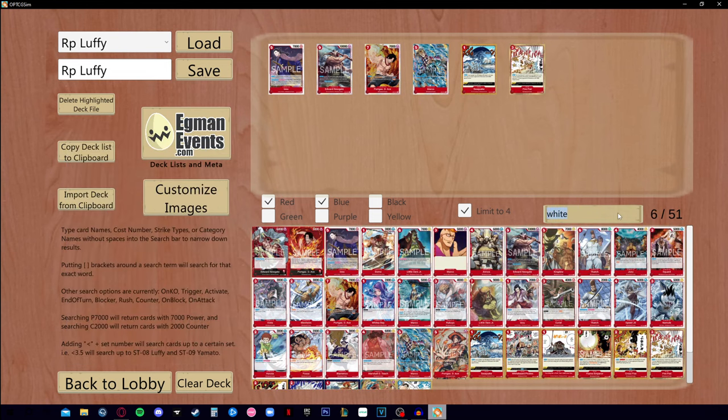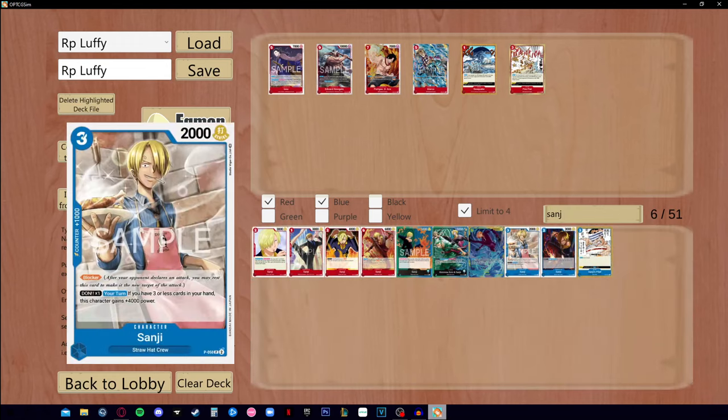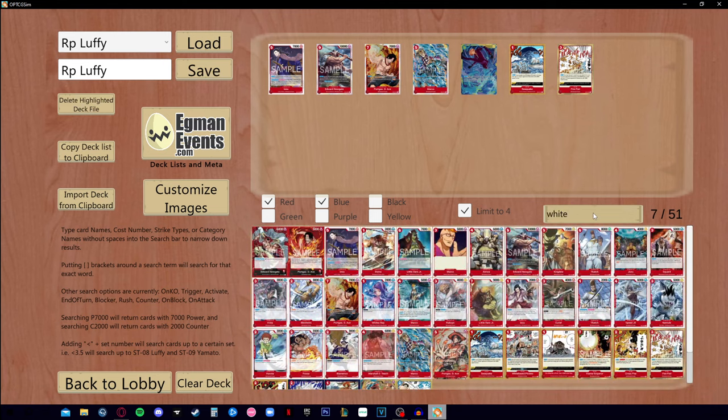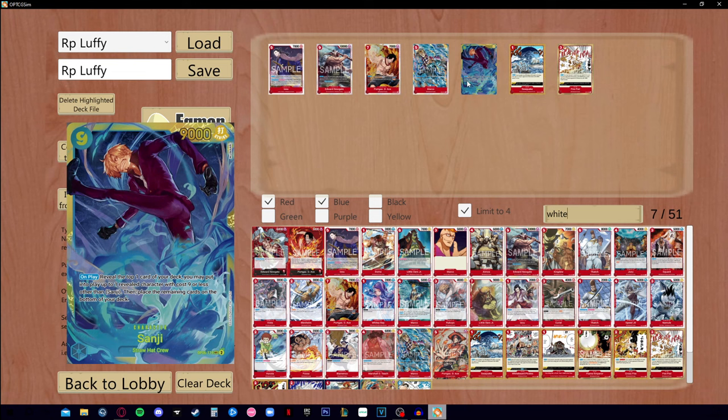For the spice, we are going to play the nine-cost Sanji, which is why the card is already at price peak. People have figured out the combo. Sanji's effect reads: on play, reveal the top one card from your deck; you may put into play one revealed character with cost nine or less other than Sanji, then place the remaining cards at the bottom of your deck.